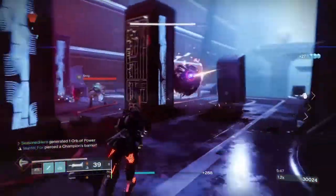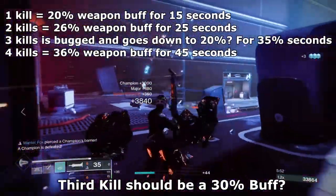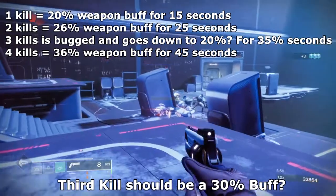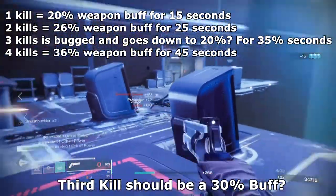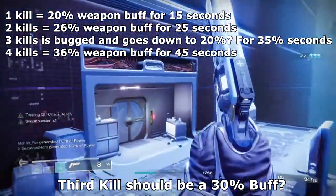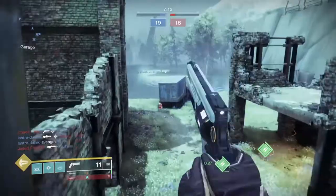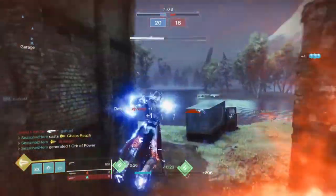Here are the numbers: with one super kill you get a 20% weapon buff for 15 seconds; two kills gives you 26% for 25 seconds; three kills is bugged and drops back down to 20% for 35 seconds for some odd reason; and four kills gives you a 36% weapon buff for 45 seconds. As you can see, you gain a significant weapon boost and your time limit increases with each stack of kills.